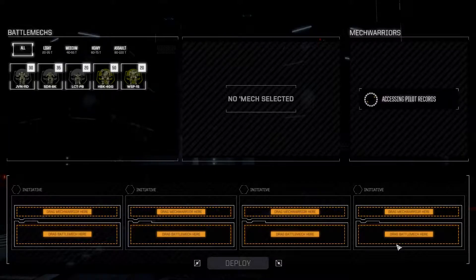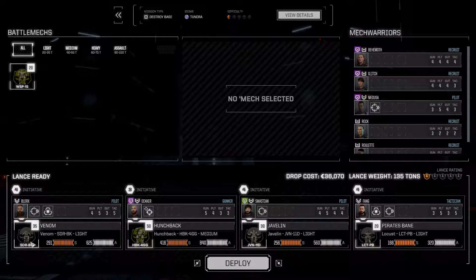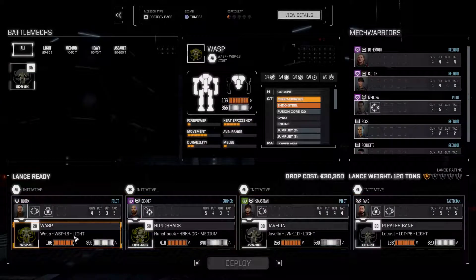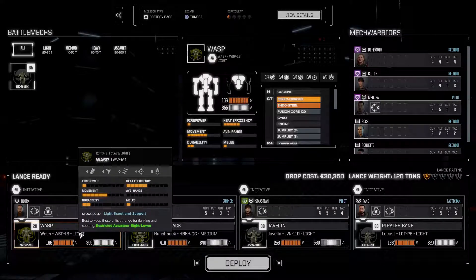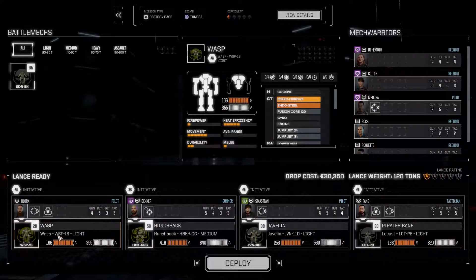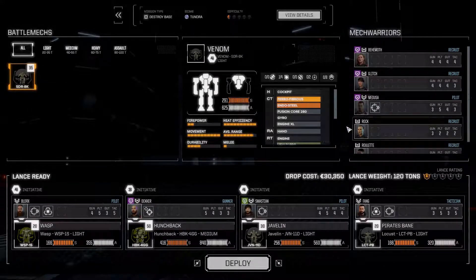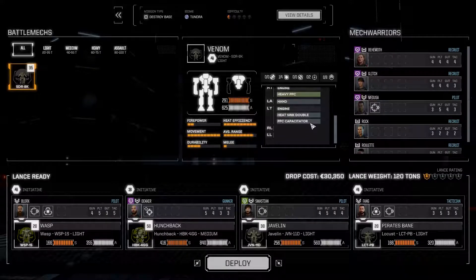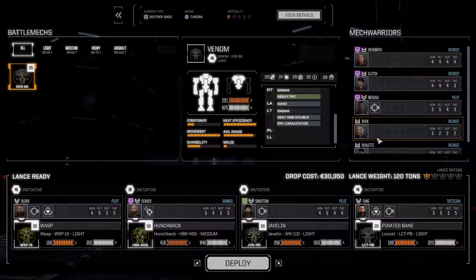With that having been said, let's dive right into the action. Same loadout as last time - actually, we're going to put the Wasp in instead of the Venom, mostly because it has more weapons and because it has jump jets, whereas the Venom just has the heavy PPC. I want more guns firing at every possible opportunity.